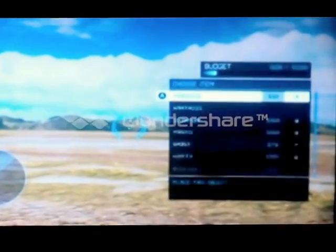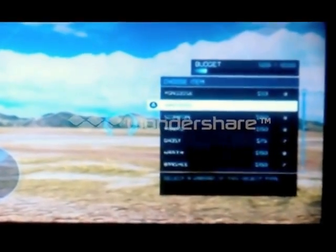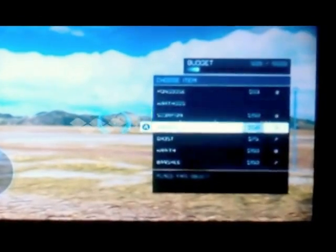Basically all you do is press X, go all the way down to Vehicles. You pick whatever vehicle you want.